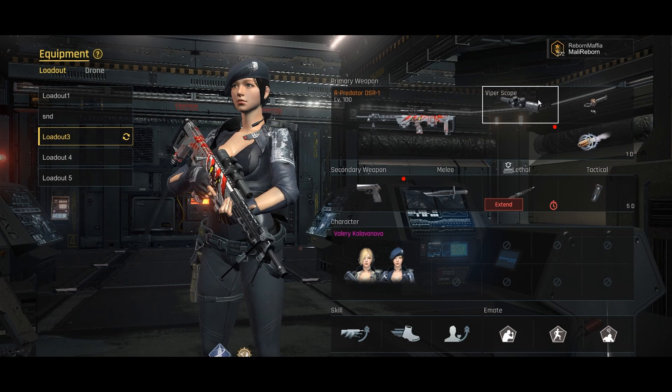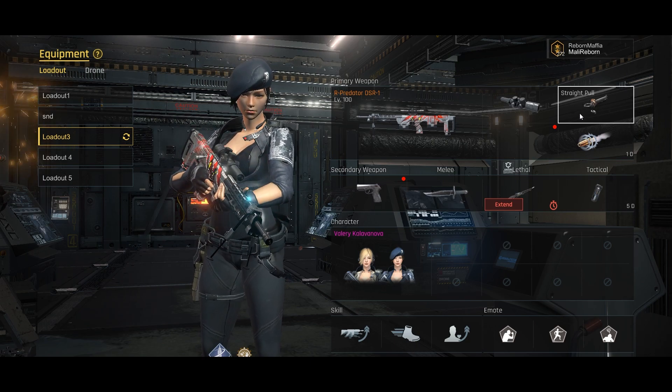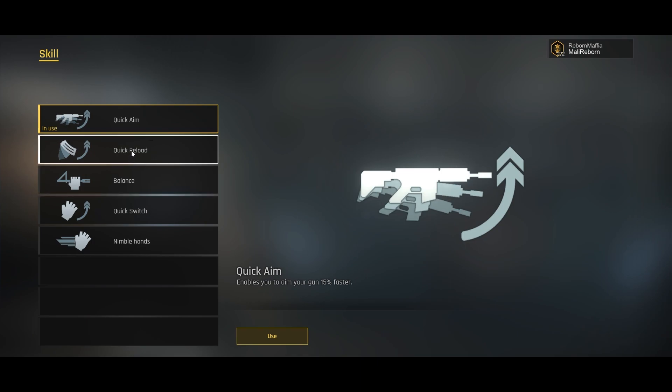My DSR-1 class setup: I always use the vibroscope with straight pull so I can shoot faster back to back. For skills I use quick aim, double time, and quick recovery. Most of the time when going for clips I use quick reload so I always have enough bullets in my magazine. The reload takes a long time on snipers, so I like quick reload. Quick switch doesn't work well with the DSR-1 — it works better with the blazer since the ADS time is too long to abuse that mechanic.